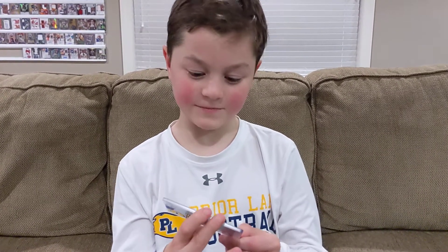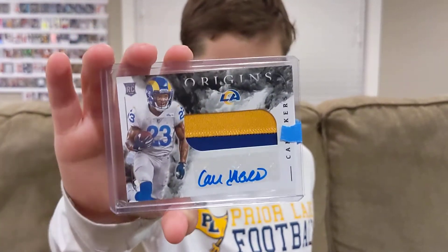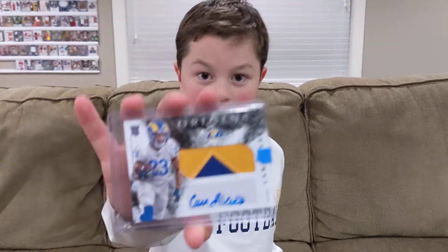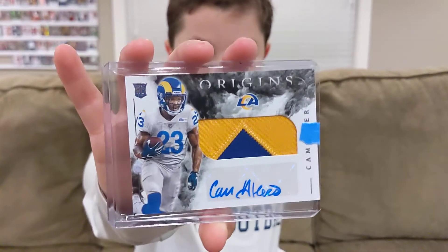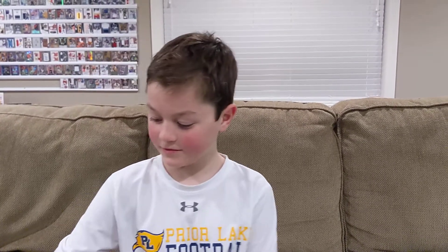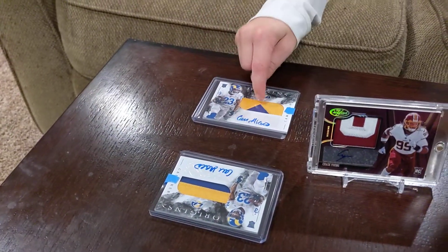Got a Cam Akers RPA — not numbered though. They don't number Origins. I love the colors on that, it's a sweet-looking card. Then we have another Cam Akers RPA. Those are awesome. The bright colors are really popping on those cards. Different patches — this one is part of a number or his name, and this is just part of his jersey. I kind of like the diamond-looking patch.